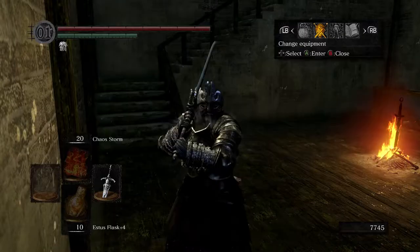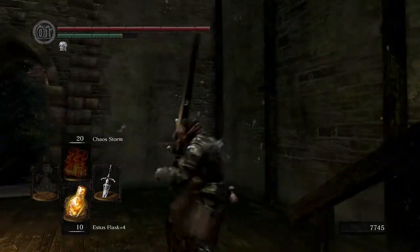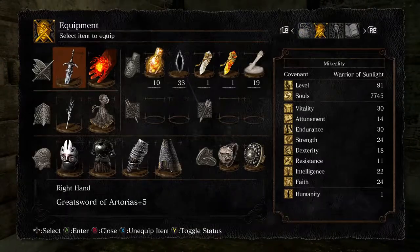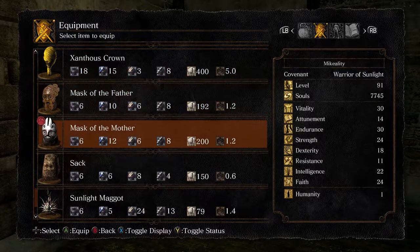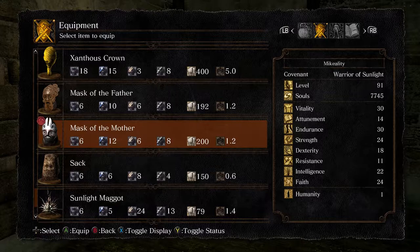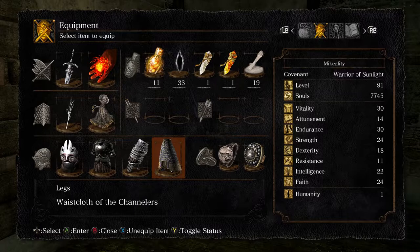This set is some sort of... we're back to mid-rolling. I guess it's like a tank mom build. We're using the Mask of the Mom, which is one of those cool pinwheel masks. This one gives you a little bit of extra health. The Father mask gives you a little bit of extra equipment load, and then there's the Sun Mask, which gives you faster stamina regen. But today we're going with the Mother — a sort of tank set.